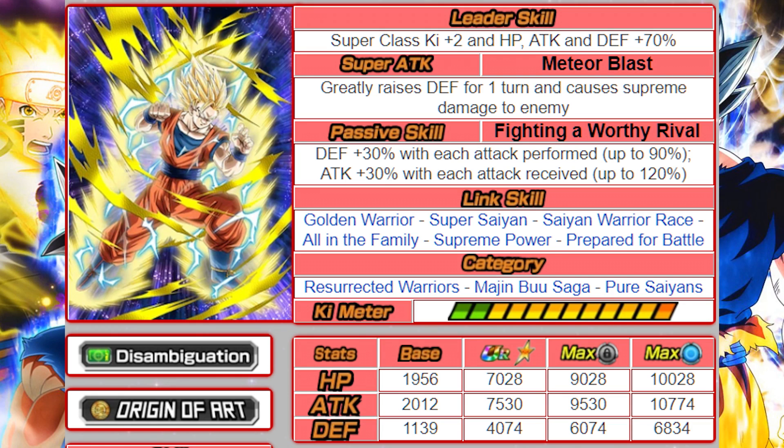His passive skill is Fighting a Worthy Rival. Goku's defense will go up 30% with each attack he performs, up to 90%, so after hitting three times he'll have a 90% defensive buff. Goku's attack will go up 30% with every attack he receives, so if he's attacked four times that gets him up to his max buff of 120%. Despite being an easy card to obtain from the Baba Shop, you can quickly get this guy up to 120% attack and 90% defense.